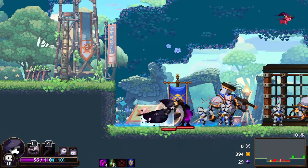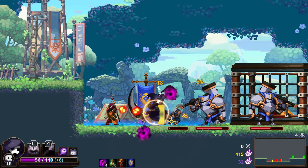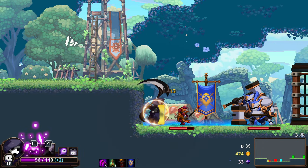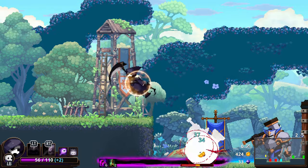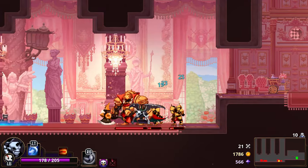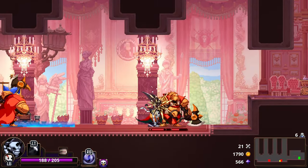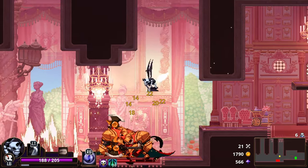Graphically, things look pretty great. Attacks are easy to read, and effects rarely obfuscate what is going on around you. Enemy attacks are well choreographed in general, and I rarely felt cheated when I was hit. The action gets hectic, and it's well animated. Image quality stays crisp, and I did really enjoy the art style. It's not a serious game, and that style matches the tone very well.